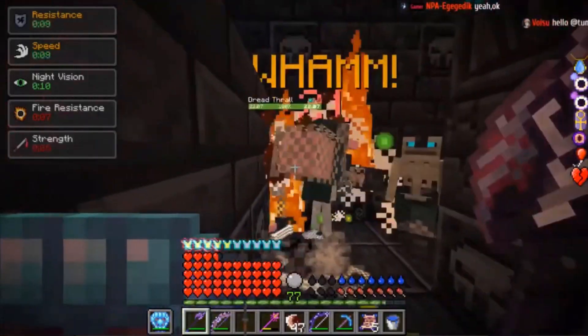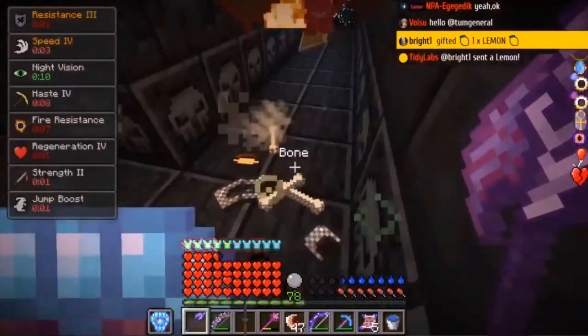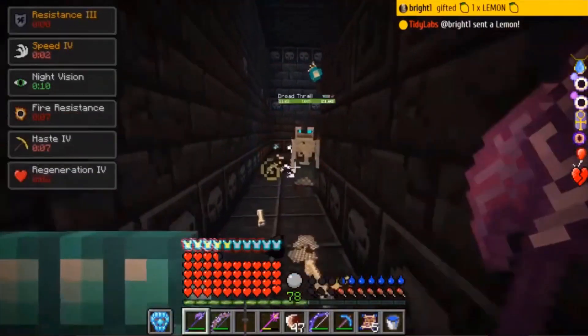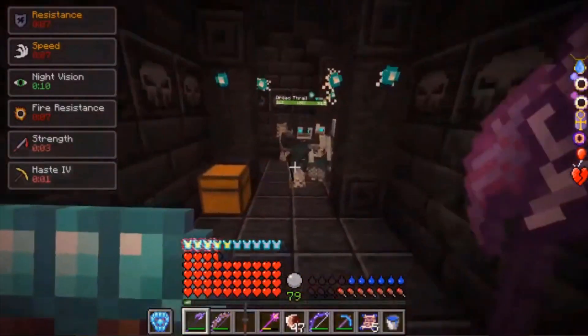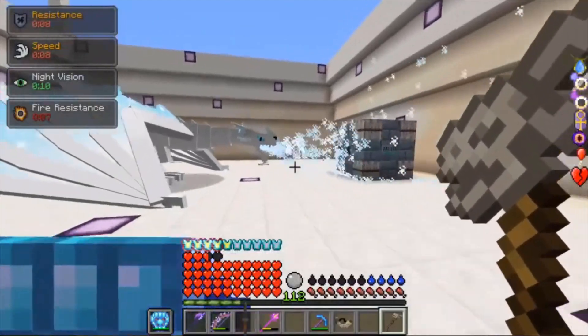Hey guys, welcome back to the wonderful world of RLCraft. Today I'm going to be explaining how to make Dragonsteel gear. You technically cannot do this in current standard RLCraft 2.8.2, but this feature will more than likely be added in the upcoming patch 2.8.3 whenever that comes out. For now though, you need to update your Ice and Fire mod and Spartan Fire mod in order to do everything I will mention in this video.